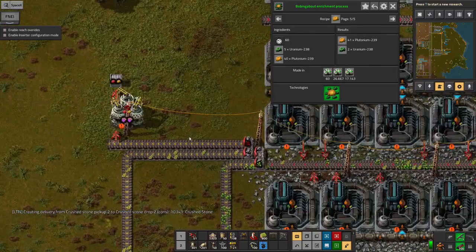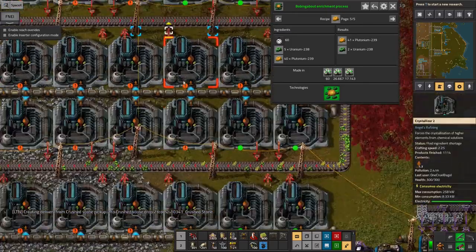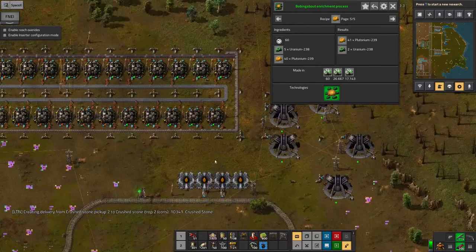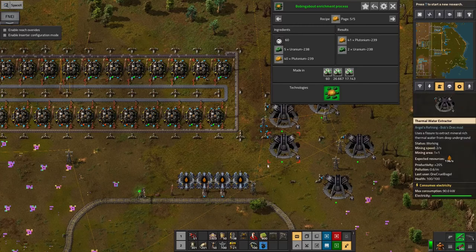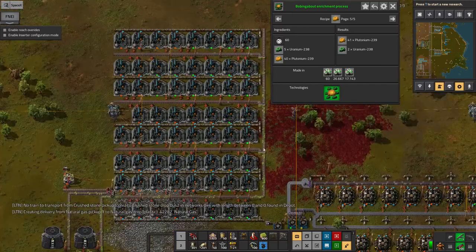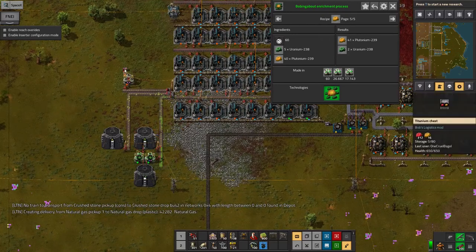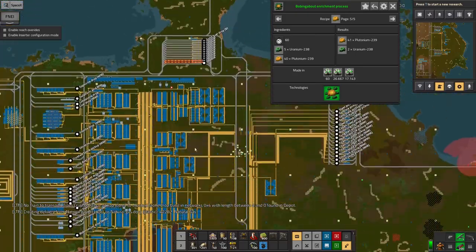Otherwise I've just got to push enormous quantities of thermal water through this filtering process, and these tanks were all full when I started — they're now not very full at all, and the pumps have been running the whole time. It's an expensive process in thermal water, uses up a lot of it, and that's why most of these machines have now gone to sleep as well.